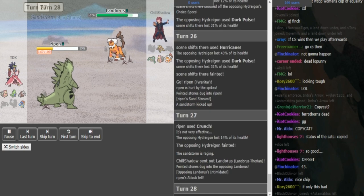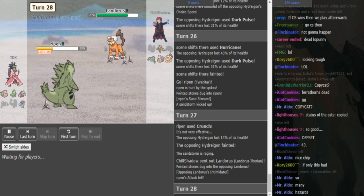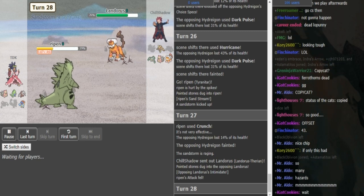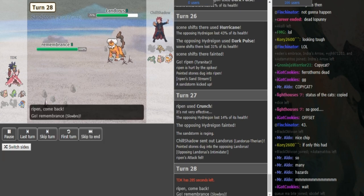Lando comes out and probably clicks U-Turn. TDK can go into his Slowbro. If you U-Turn on the Slowbro, then you have to go to Tyranitar or your own Slowbro. I don't see Chill Shadow winning this with all the hazards up. Scarf Tyranitar is still useful — it can lay another round of Rocks and Spikes, and it can Crunch the Slowbro for super effective damage if you need something for Slowbro.